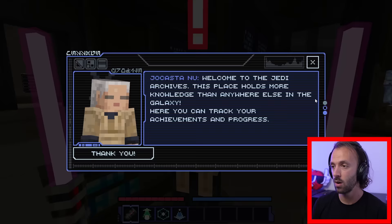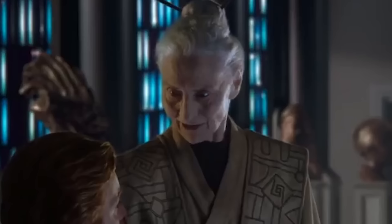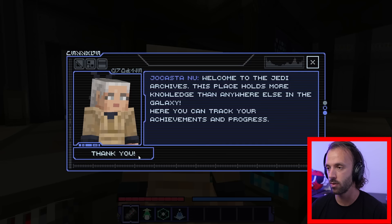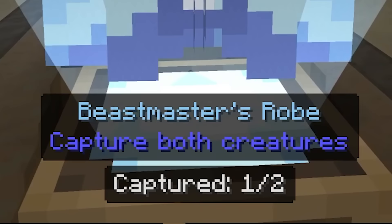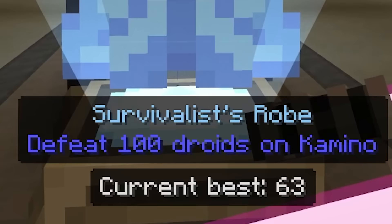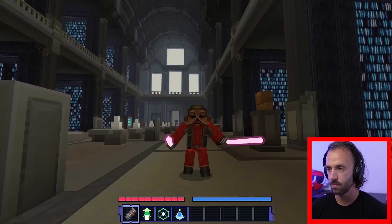Hey everyone, it's Andrew. Welcome to the Jedi Archives — this place holds more knowledge than anywhere else in the galaxy, where you can track your achievements and progress. That's all you had to say to me? I must dispose of you — you're very rude. If an item does not appear in our records, it does not exist. I can talk to you over and over, Jocasta Nu, and you say the same thing every time. Why am I short? Everything's short. I can interact with all these things.